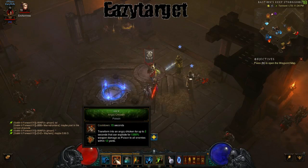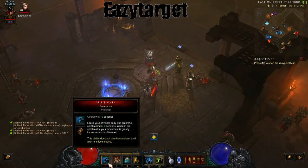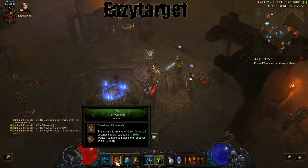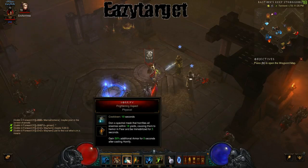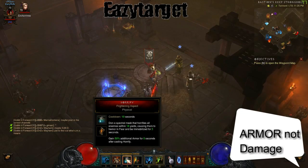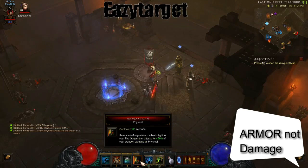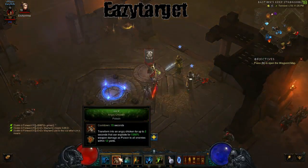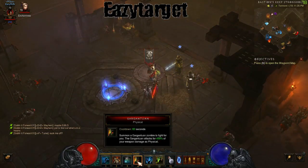You have your hex for the angry chicken, so you can move through levels super, super quick. If you use spirit walk and then hex, you'll go super fast. Then you've got horrify for a little bit of extra damage — you can replace that with anything you want. And then you've got gargantuan, who's going to do some damage for you as you push around. If your hex chicken doesn't kill things, your gargantuan is going to help you out with that.